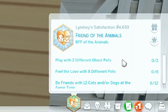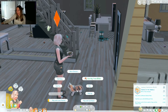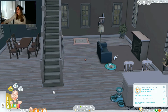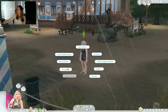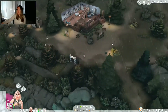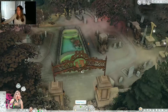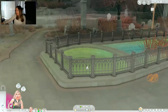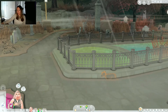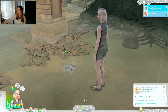Okay - play with two different ghost pets, fill the love with eight different pets, be friends with 12 cats and/or dogs at the same time. We can do that. Now we can go to the pet cemetery - it's over here somewhere. There we go! It's like a mini lion - oh, it's because it's got a little dinosaur thing on it. Play with two different - okay there we go.